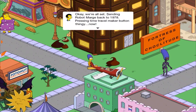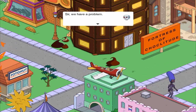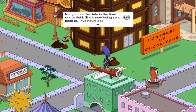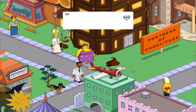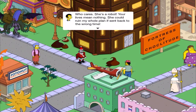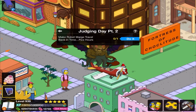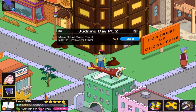Okay, we're all set. 'Sending Robot Marge back to 1978. Pressing time travel maker button thingy... Now.' 'Sir, we have a problem.' 'You're right. I forgot to send her with bell-bottoms. She'll never blend in.' 'No — you put the date in the time of Dayfield. She's now being sent back to... five hours ago.' 'Gasp. Pull the plug! Before it finishes sending her.' 'Pulling the plug in the middle of a chrono-transfer event could have catastrophic effects. It could kill her.' 'Who cares? She's a robot. Your lives mean nothing. She could ruin my whole plan having been sent back to the wrong time.' 'That really hurts, man.' 'Travel back in time — five hours.'